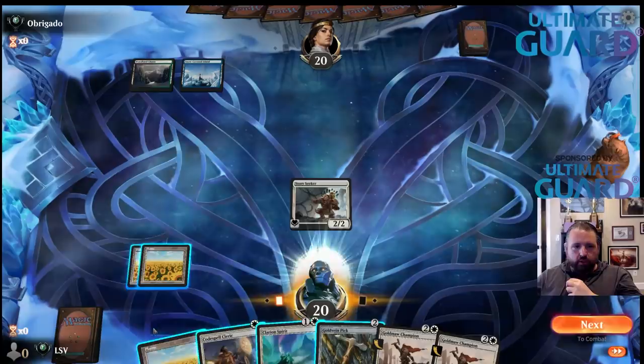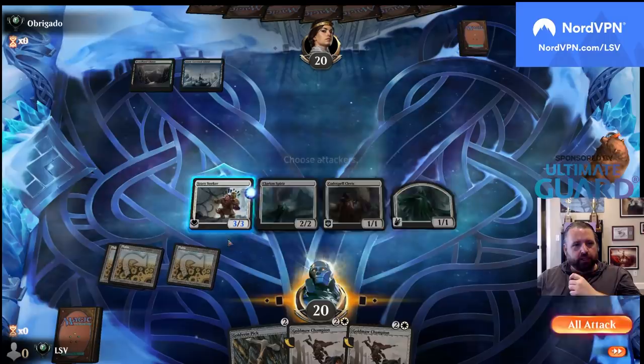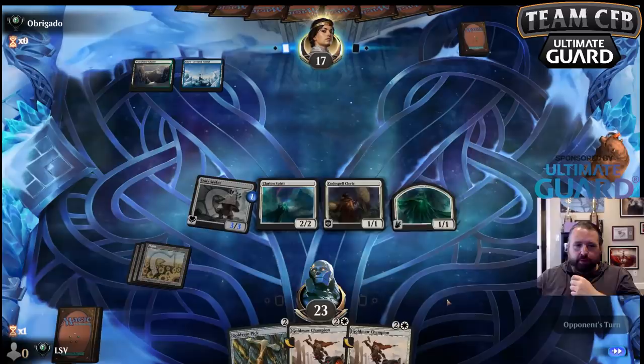Let's play Clarion Spirit, play Codespell Cleric, and I'm going to put a counter on the Story Seeker. I like making the flyers better, but this means the Story Seeker can get by whatever they play on turn three, especially since I get to play Goldmaw Pick here.